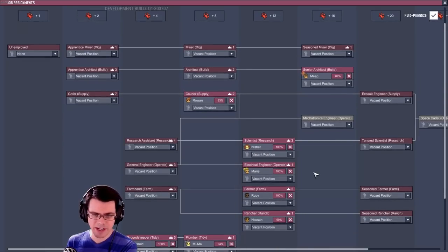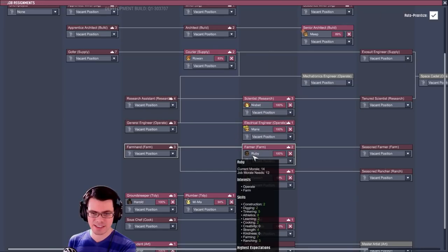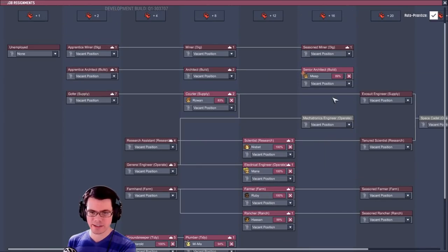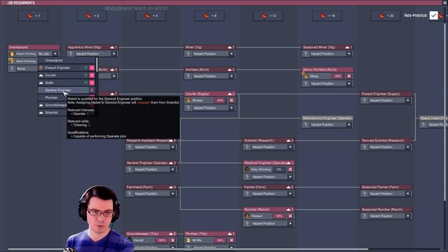I have a lot of jobs that have been mastered once again. Current morale: 18, 12, 17, 14 — looks like I can move a fair amount of people up if I wanted to. One thing to look out for: if you see this exclamation mark — exosuit engineer — that'd be a great thing to have, but unfortunately we're not there with the morale just yet.